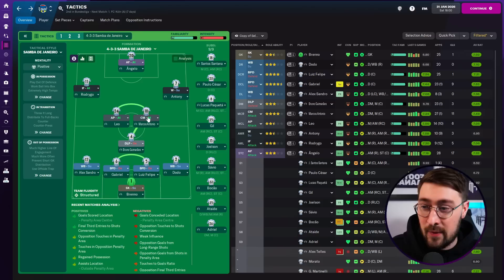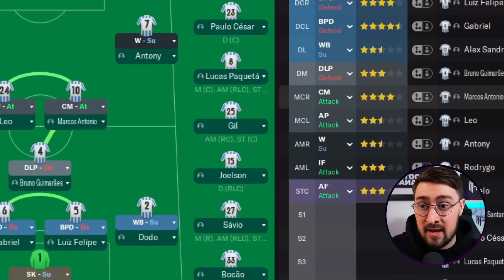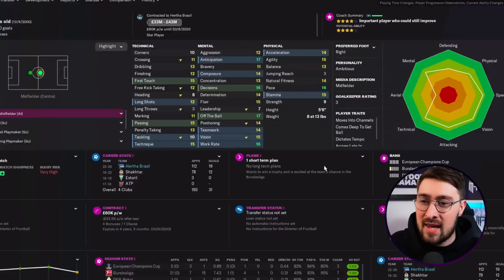Let me take you into my Hertha Brazil save, which is my Twitch save — twitch.tv/clates. We stream on weekend mornings and sometimes Wednesday evenings. Today I'd like to tell you all about Marcos Antonio. He is being played as the central midfielder attack player in my tactic, and as you can see by some of his outputs this year, he's pretty good — 11 goals in 27 games. This all changed when I decided to look at his traits.